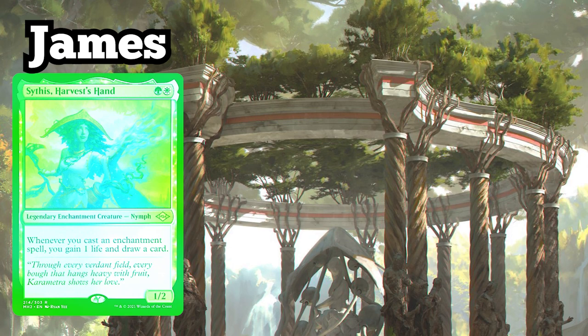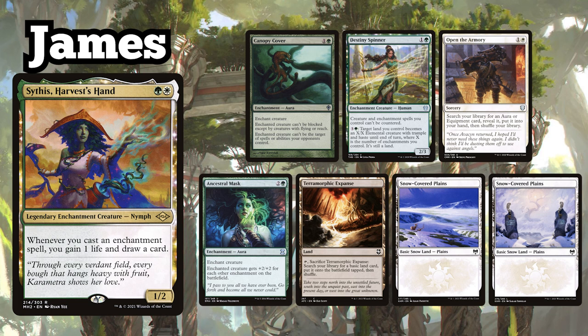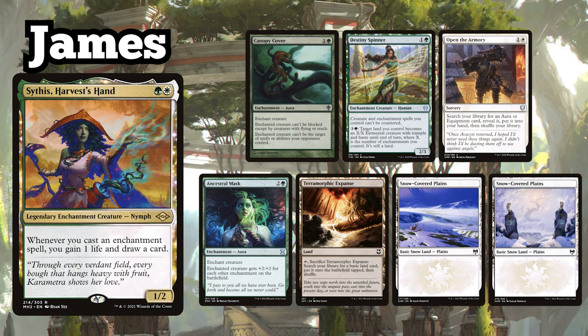James is playing his Sithis Harvests Hand Enchantress deck, and keeps a starting hand of Canopy Cover, Destiny Spinner, Open the Armory, Ancestral Mask, Terramorphic Expanse, and two Snow-Covered Plains.